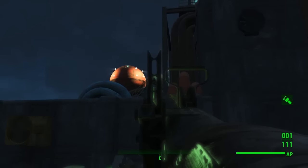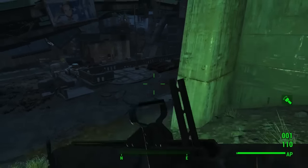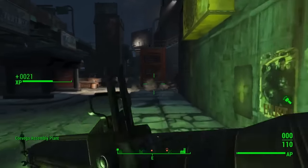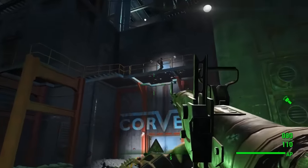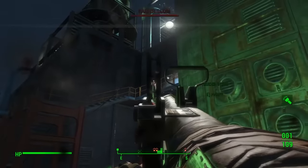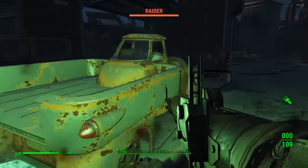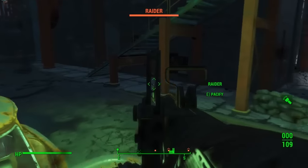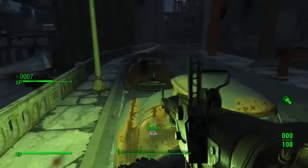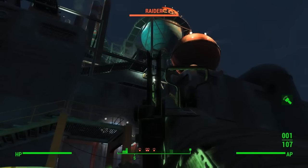Hello everybody and welcome back to another full modded weapon guide here on Fallout 4. Today we're going to be taking a closer look at the standard missile launcher, which are pretty damn good base weapons for getting you out of tricky situations. These things can actually be modified quite nicely to give you some seriously good advantages, so we're going to look at how and what can be done to improve things.